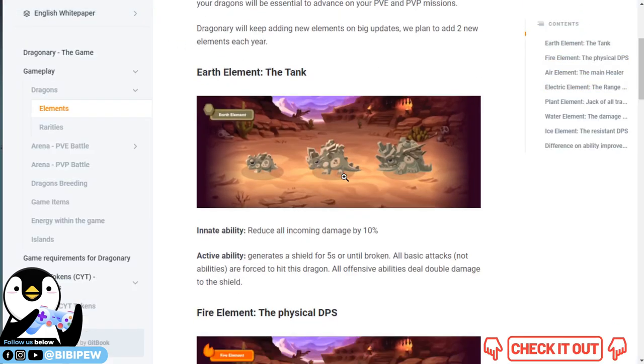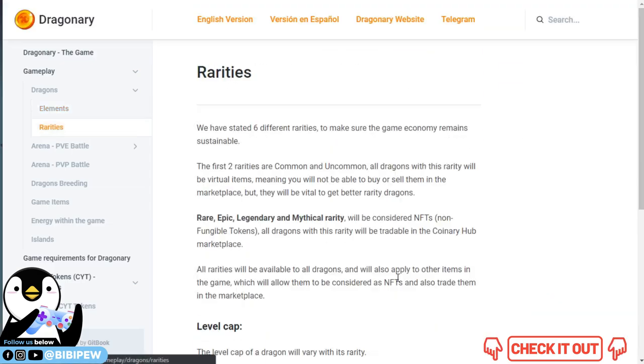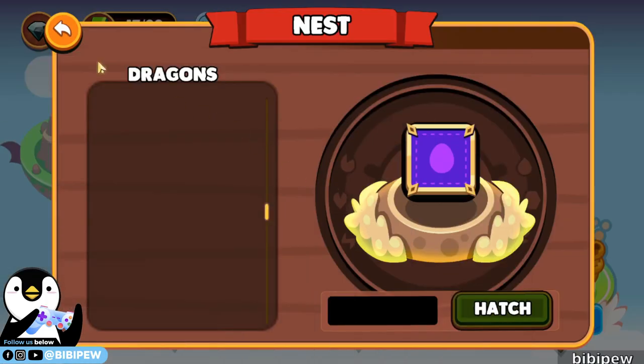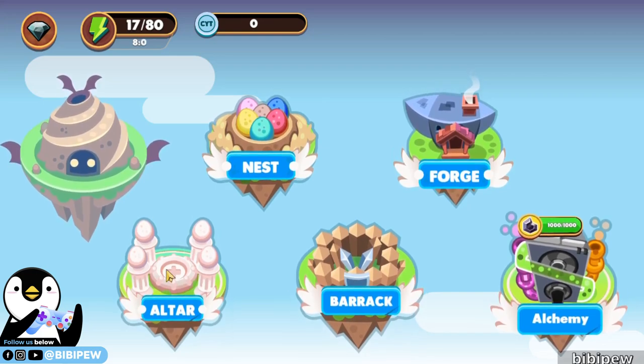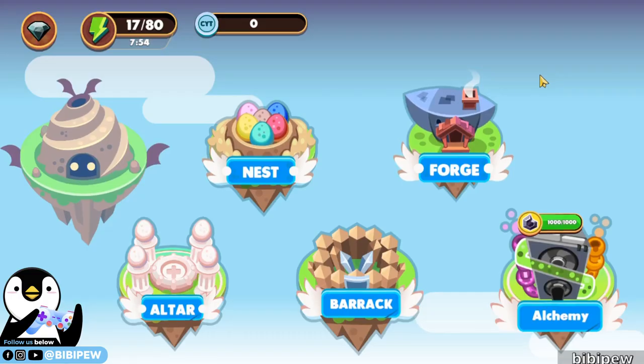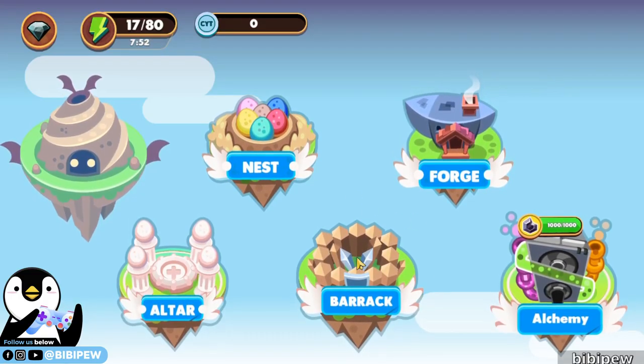So for this first video it is for you to see what this is about. You must remember that the rarity of the dragons has its own level cap. So for example, because initially we start this account we only have three dragons. For these three common dragons, the maximum level is at 20. So once you reach 20, you no longer need to farm anymore.